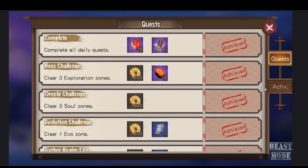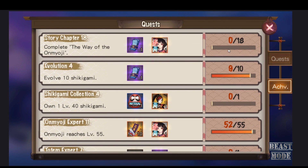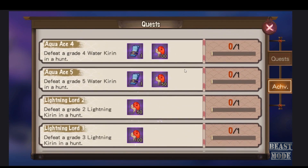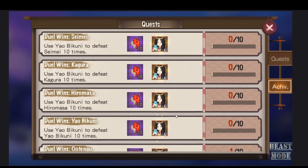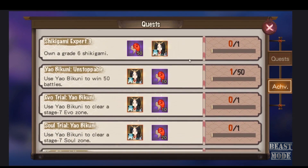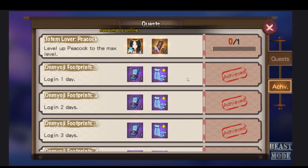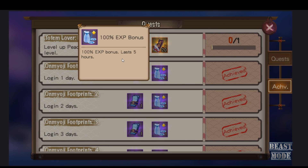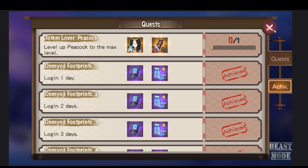Look under Quests, look under Achievement, and then just claim everything that the game gives you for free. Among them, you should be able to find an experience bonus. For example, the login-for-1-day reward gives you an experience bonus — you should be able to get this automatically, so just claim it. It's going to last for 5 hours and this is going to be really helpful when we farm.